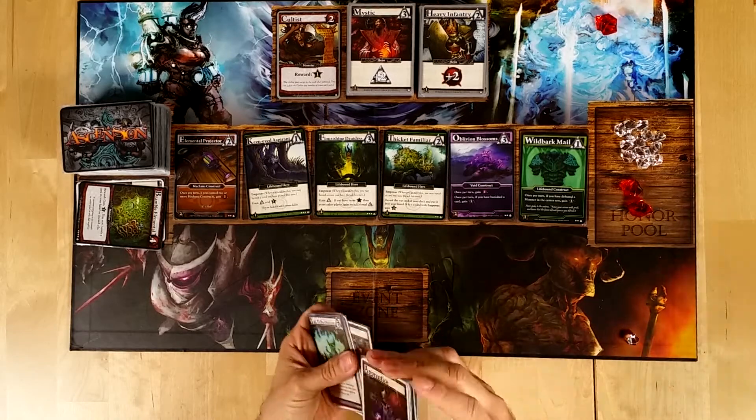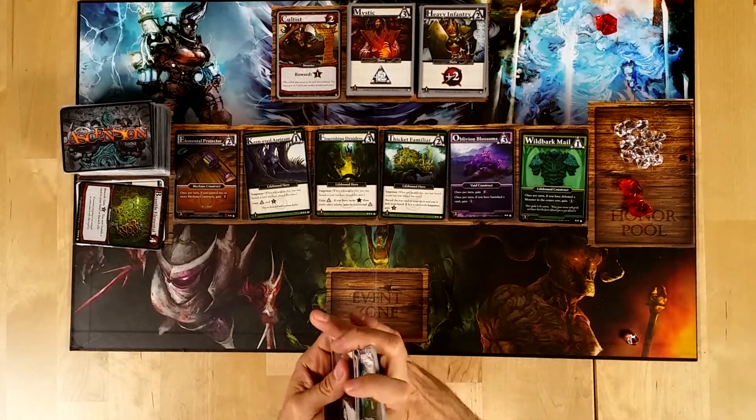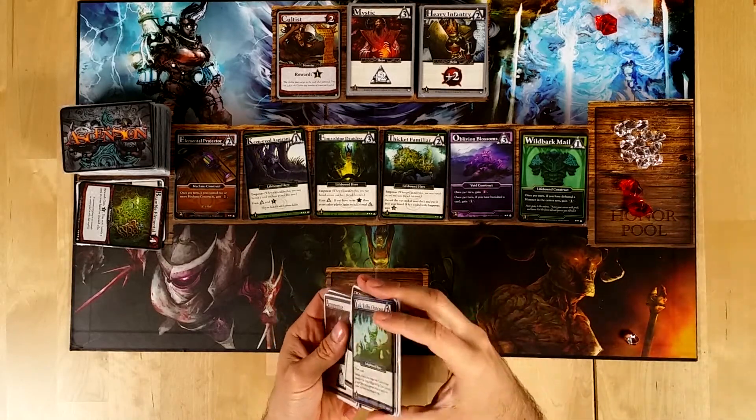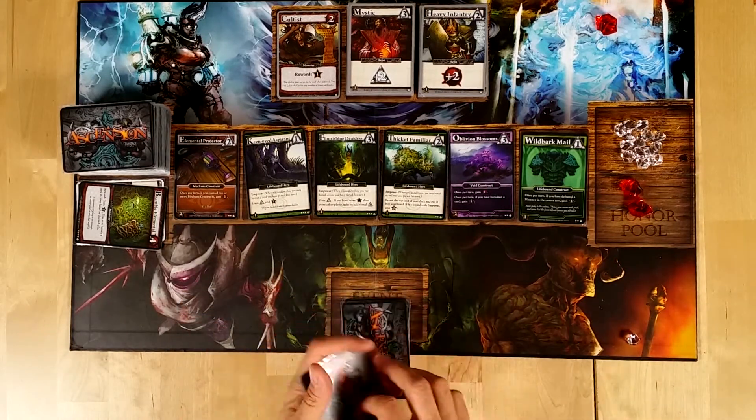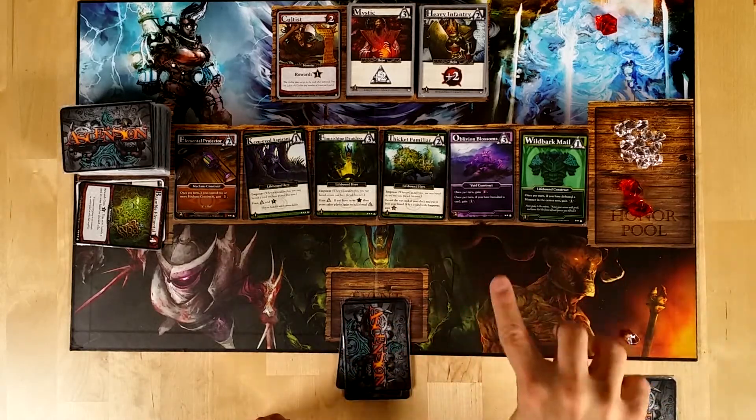Now that I have run out of every card I could draw, this is my discard pile — shuffle, shuffle, shuffle. As you can see, I am not particularly good at shuffling, but that's fine. One, two, three, four, five — this is going to be my hand. And now the opponent goes, taking away two cards.